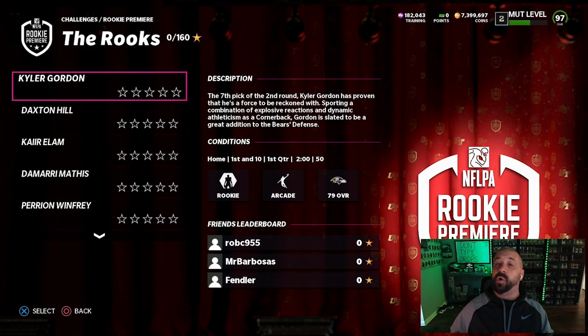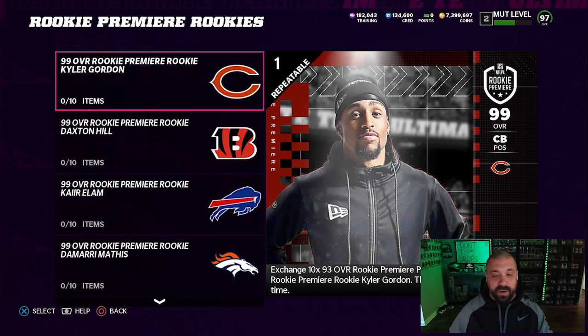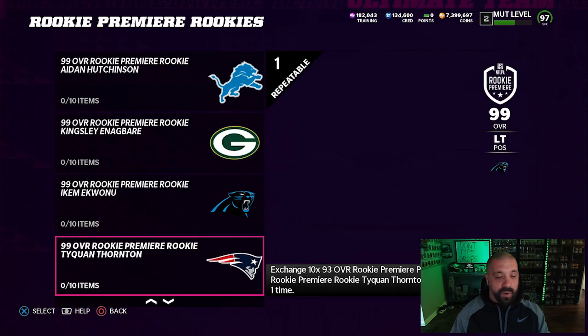Let's look at these sets. There are 99-overall cards for every single NFL team — 32 in total. To build out each set it requires 93-overall Rookie Premier cards, which I like to call collectibles, and you can only do each set one time. With 32 available, you only need to complete 13 of them to get the 13 tokens to carry over to MUT 23.